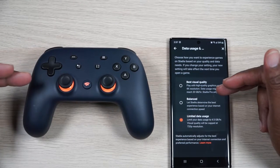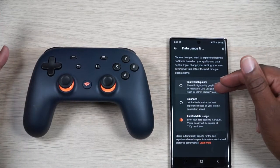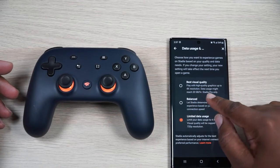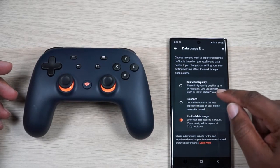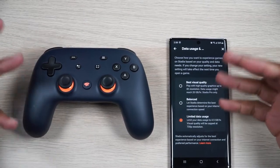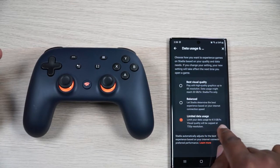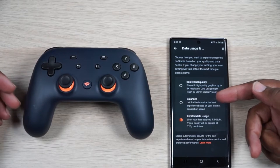I'm more of a 720 or 1080p guy simply because I have a projector. You can set it to best visual quality and it tells you it's going to be 4K and could reach up to 20 gigs per hour. Or you can go to balanced, which lets Stadia determine what's good. I've set it to limited data usage, capped at four and a half gigs per hour with resolution capped at 720p. If you want 4K, you need to be prepared to deal with that data cap.